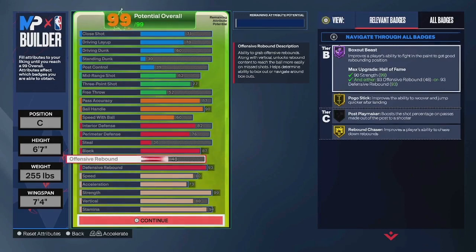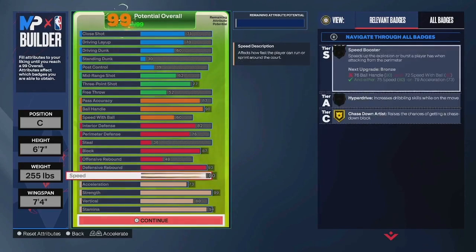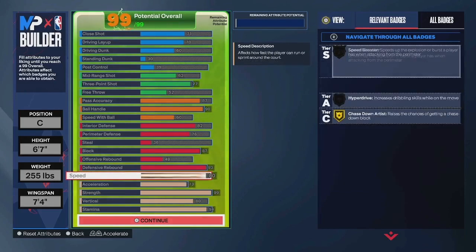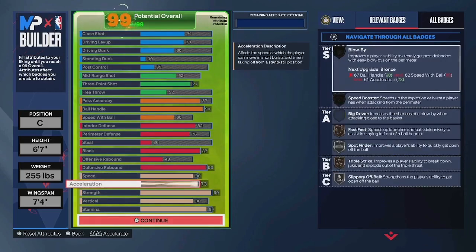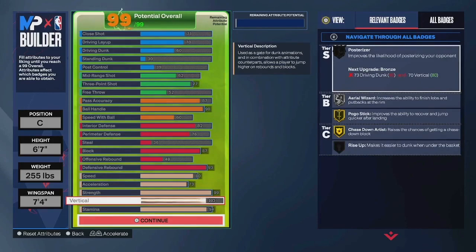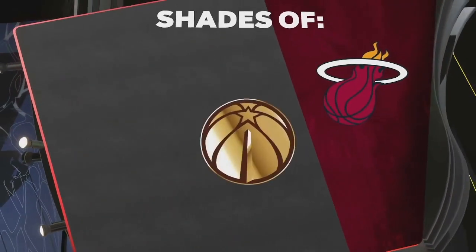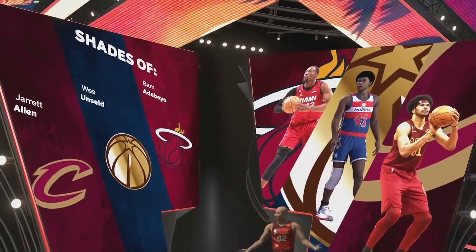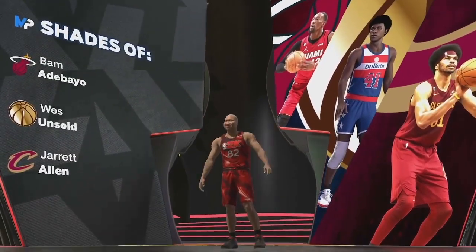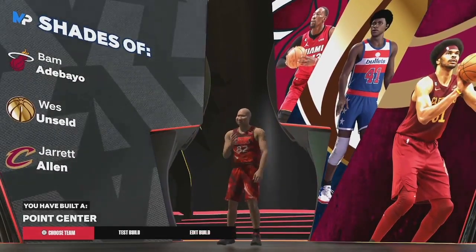If you want the offensive rebound up you can reduce the speed or the strength, but I just wanted to make a 99 strength 6'7" point center, so that's what I did. 80 speed, 73 acceleration, 99 strength which is nuts, 80 vertical for Gold Chase Down, and 94 stamina. You've got shades of Bam Adebayo, probably Wes Unseld, and Jared Allen — pretty solid comps. This is a 6'7" pure point center on NBA 2K24.